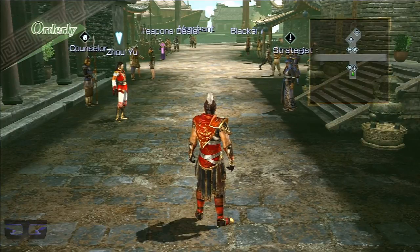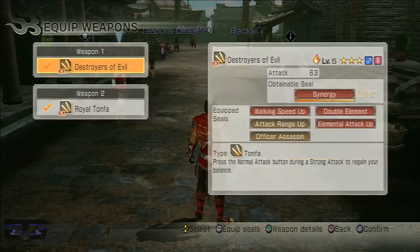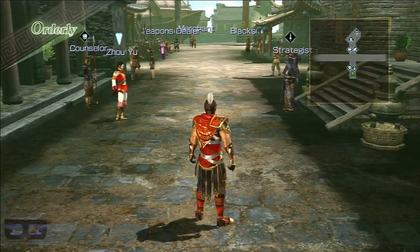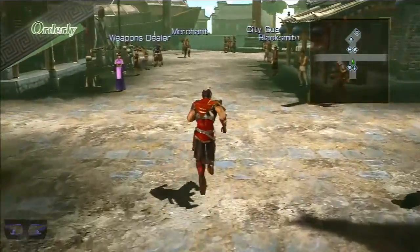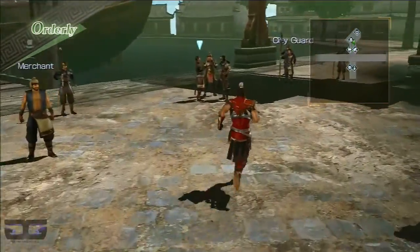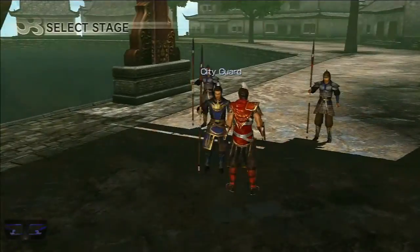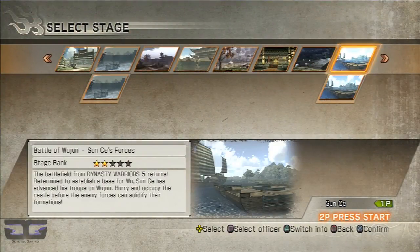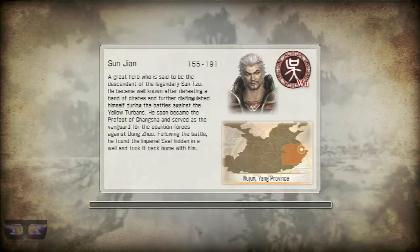Hey guys, welcome back to the walkthrough. We are with Sun Tse today, and we won't be covering a Legends stage — we'll be covering one of the old Dynasty Warriors stages. We'll be looking at the Battle of Wuzhen, Sun Tse's forces from Dynasty Warriors 5. Because my Sun Tse is a little higher level and the stats are a little better, I will be playing it on hard difficulty.